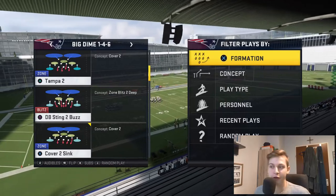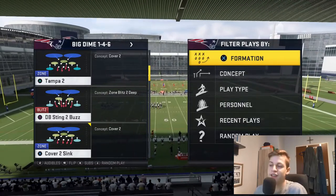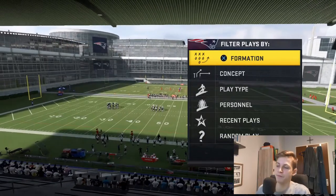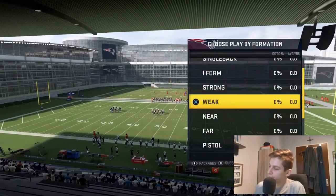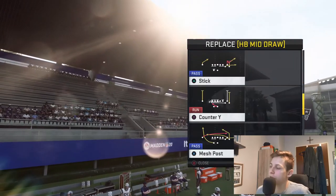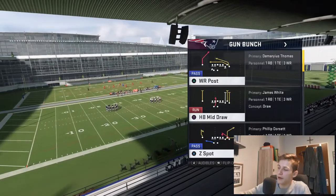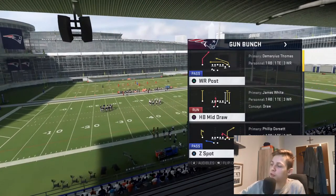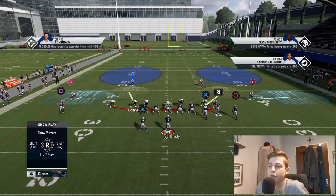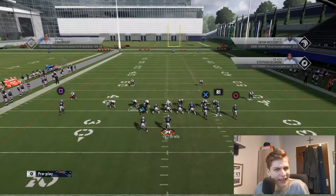I would recommend you to always come out in DV Sting to Buzz, and then audible to other plays if needed. On offense, I'm going to come out in the West Coast offense. I'm just quickly going to set my audibles, just to have the ability to audible to other plays. I'm going to come out in my receiver post, but that's not really the focus of this video.